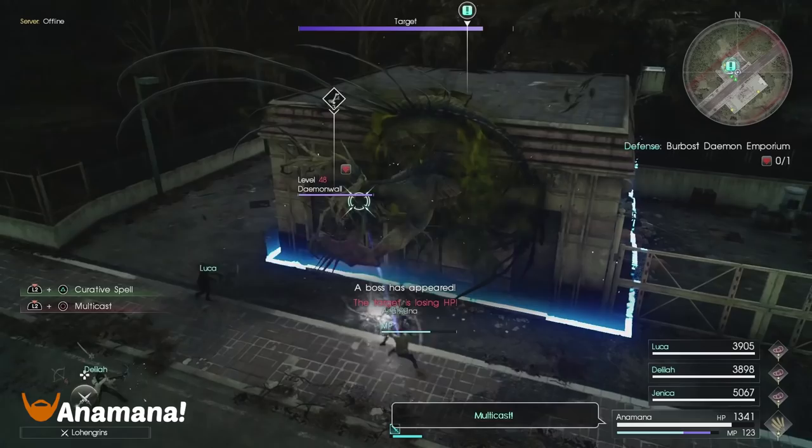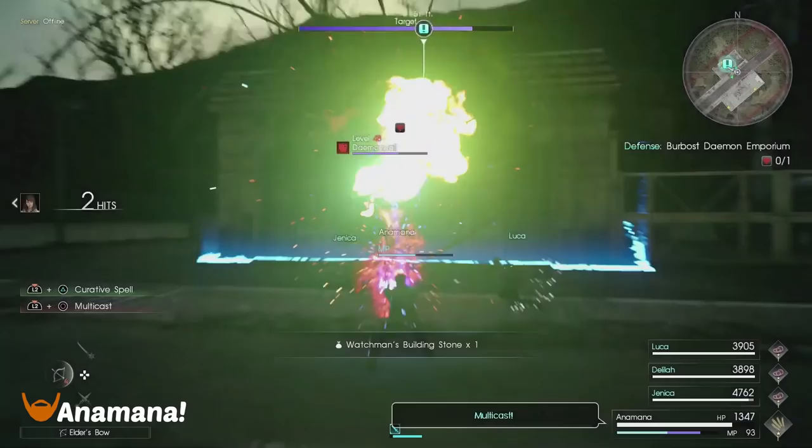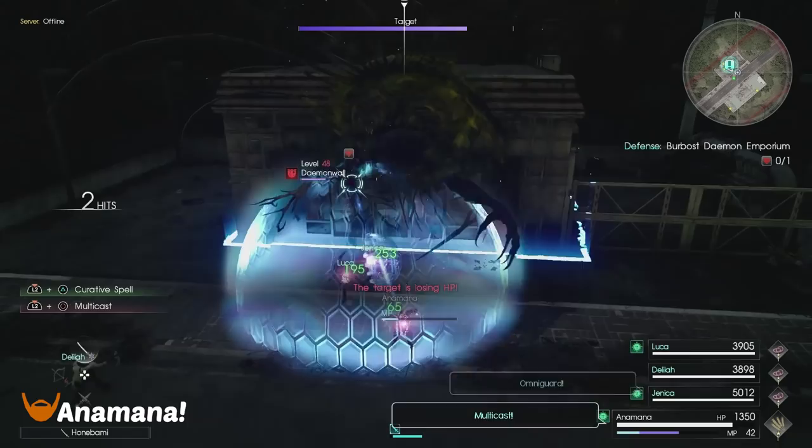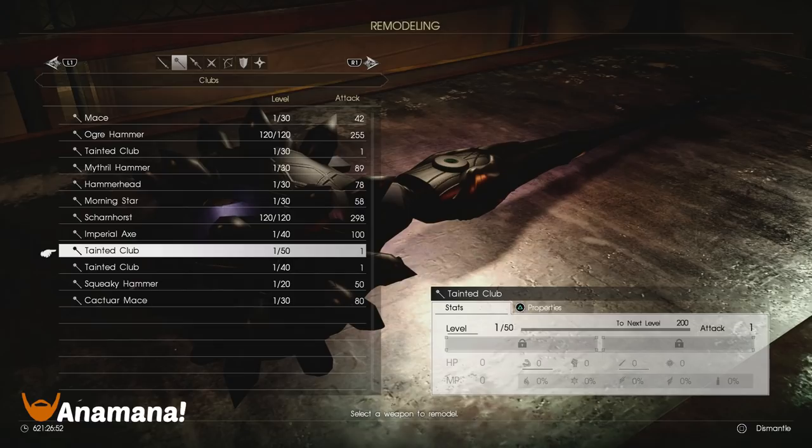Next up we have the Tainted Club drop from the Demon Wall of Burbo's Demon Emporium. This is a break on this one to get it to drop. I believe this is really the only point you can target on this enemy, so you don't need to be focusing on anything special. Watchmen's Building Stone is the fail item, so quit out if you get that. Otherwise, this is getting through a whole bunch of Cryonades, some Custards, and some Gargoyles to get to the point of getting that boss.